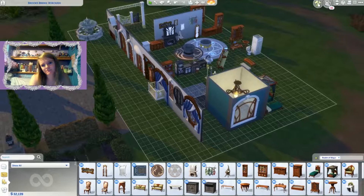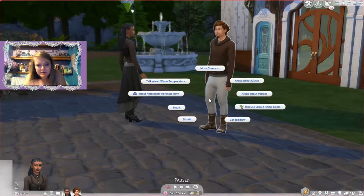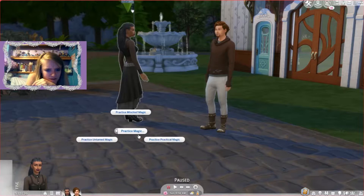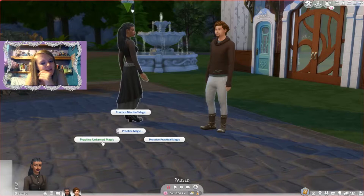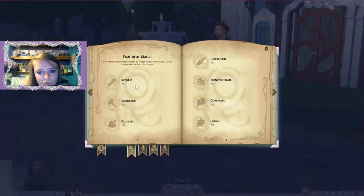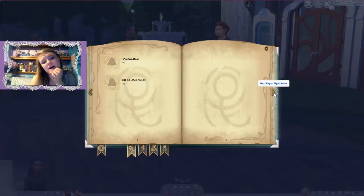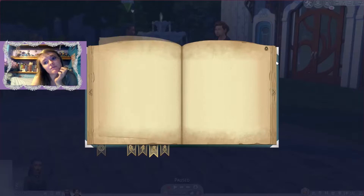Let's do some gameplay! How do you practice magic? Clicking on the sim shows options: Practice Magic, Practice Practical Magic, Practice Mischief Magic, and Practice Untamed Magic — so there are three different types of magic. There's also a spell book. It reads: 'The schools of magic — a spellcaster is defined by what you learn and study.' There are different steps: Alchemy has 15 progress steps, Mischief Magic has 7, Untamed has 8, and Practical Magic has 9.